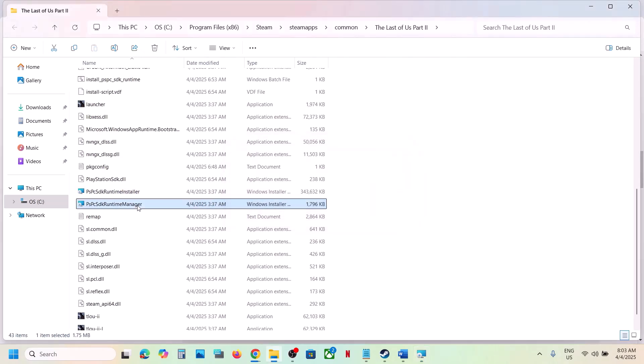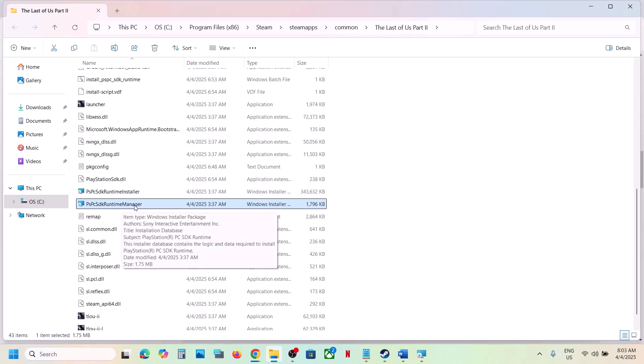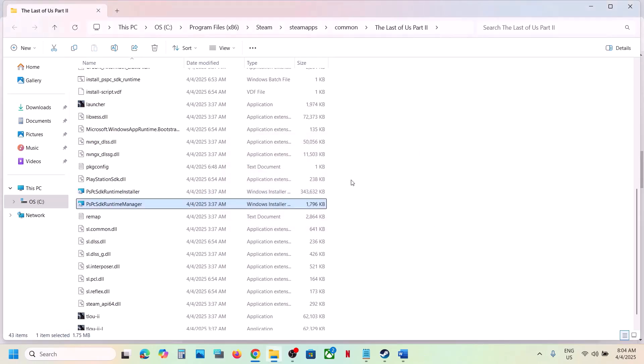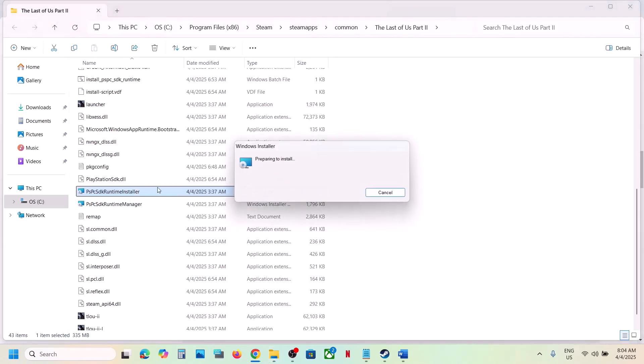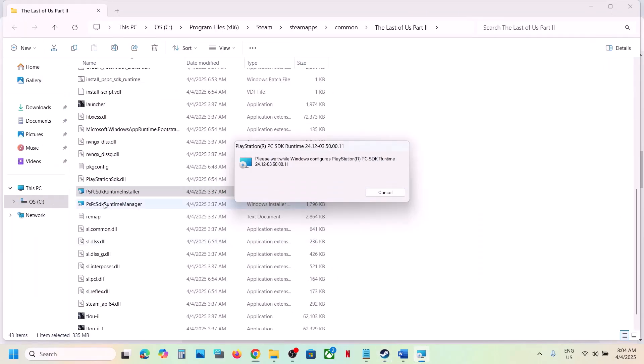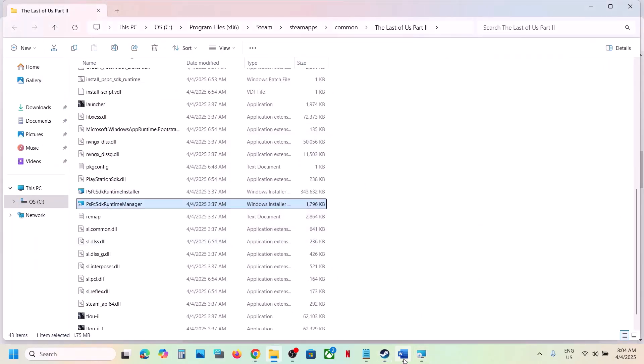If that does not work, do the same thing with the Runtime Manager — make a double click. In my case the first one is already running, so install that first. Once complete, launch the game and check. If that does not work, try to install the other one as well and then launch the game and check.